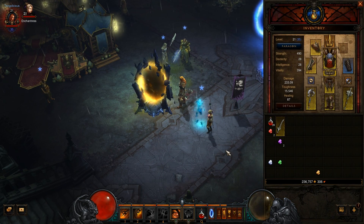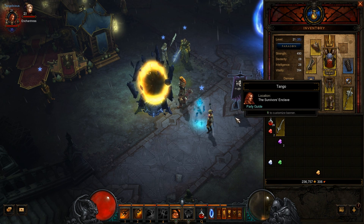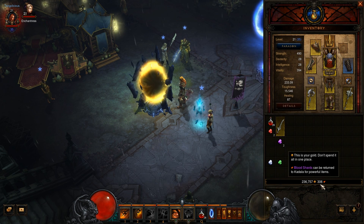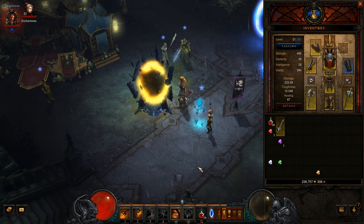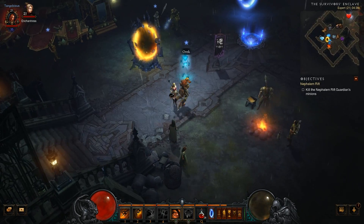Inside a Rift, the objective is very simple: kill lots of minions, elite packs, champions, all that stuff — until a big boss appears, kill him and get Blood Shards. You also get Blood Shards from completing bounties, but this is another way to get them. Can be quite fun.